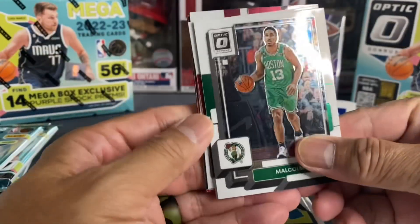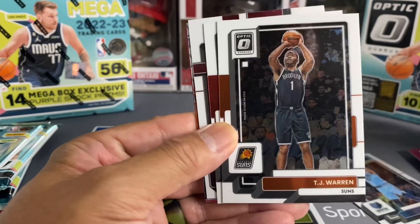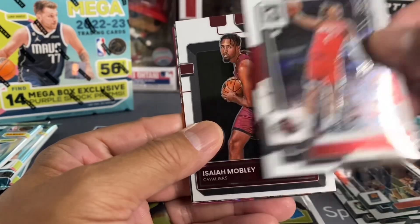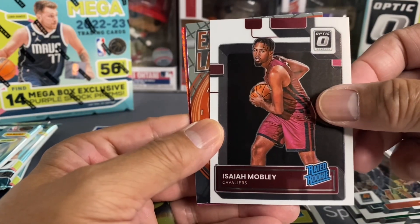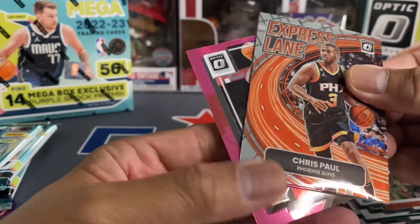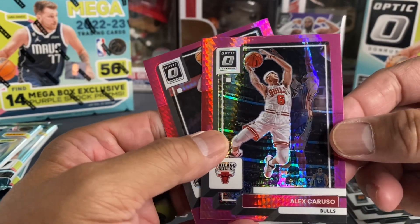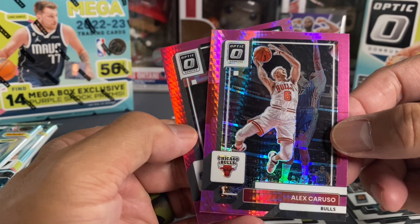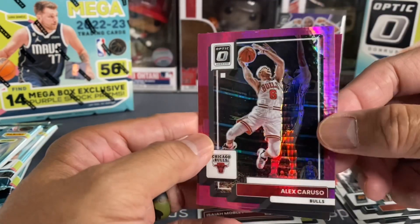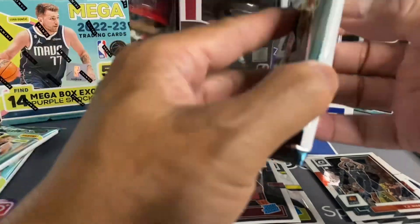Two down, four to go — let's pick up the pace. Speaking of, there's a Celtics Brogdon right there, Jaylen Green, Isaiah Mobley rookie, Express Lane with Chris Paul. Look at this — we got Caruso with the hyper pink prism, and then we've got a Canyon Martin Jr. Not too bad, not too bad. Halfway there.